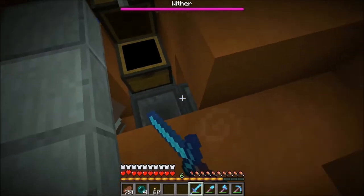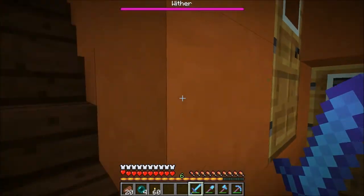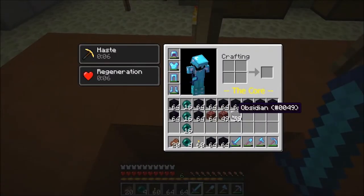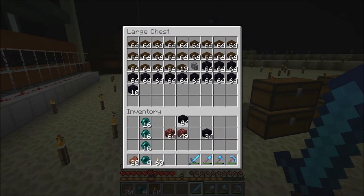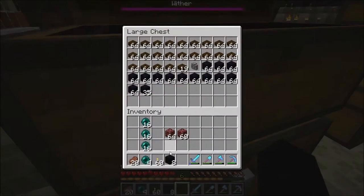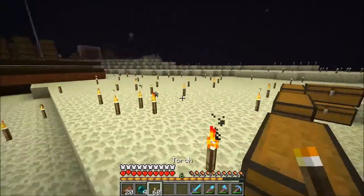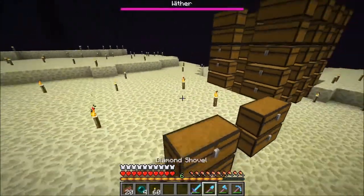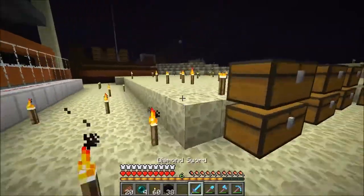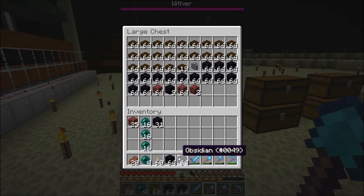I might have to start mining some more, I'm getting kind of nervous now. For every double chest of snowballs that you do, you need like 16 double chests of obsidian or something like that, which is just insane. Do you want to come in, or have your AFK account stay in the overworld near the clock, and I'll stay at the end, just so I can do stuff here. That's so awesome.